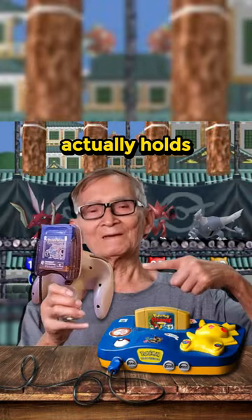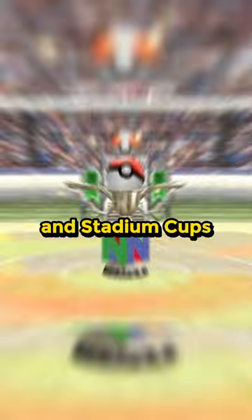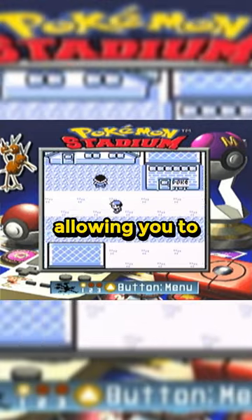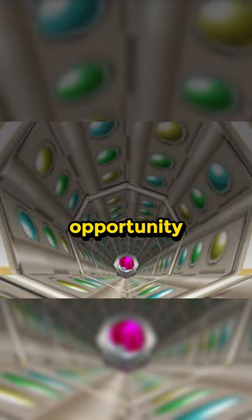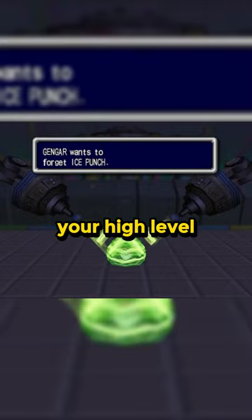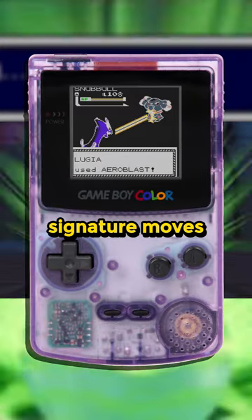Pokémon Stadium's Transfer Pack actually holds a bunch of cool secrets. After defeating the Gym Leader Castle and Stadium Cups, you could unlock the Doduo and Dodrio upgrades for the Game Boy Tower, allowing you to double and triple your game speed on official hardware. This also gave you the opportunity to relearn forgotten moves, allowing even your high-level legendary Pokémon Ho-Oh and Lugia to regain their lost signature moves.